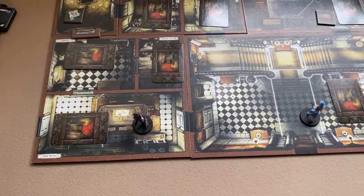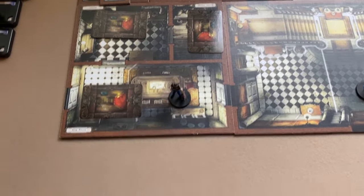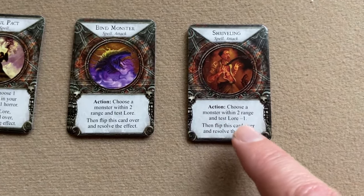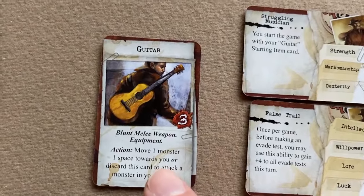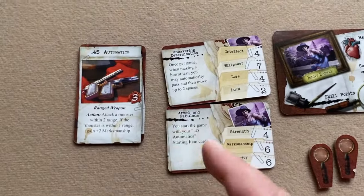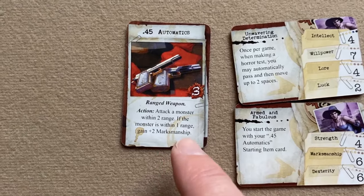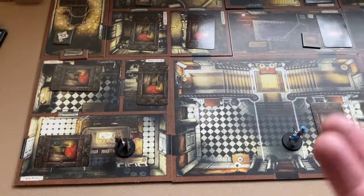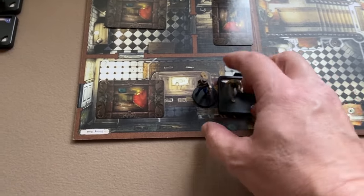Another action a player can take on their turn is attacking a monster. You can attack with a spell, with a weapon like Ashcan Pete's guitar which can be discarded to attack, or with bare hands. Jenny has a ranged weapon that attacks a monster within two range, with a plus two marksmanship bonus if the monster is within one range. Attacking a monster is the only action available if a monster is in your space, unless you first evade it.